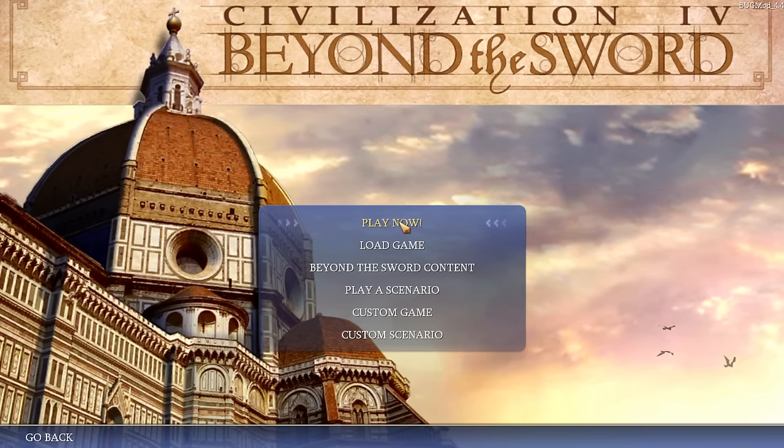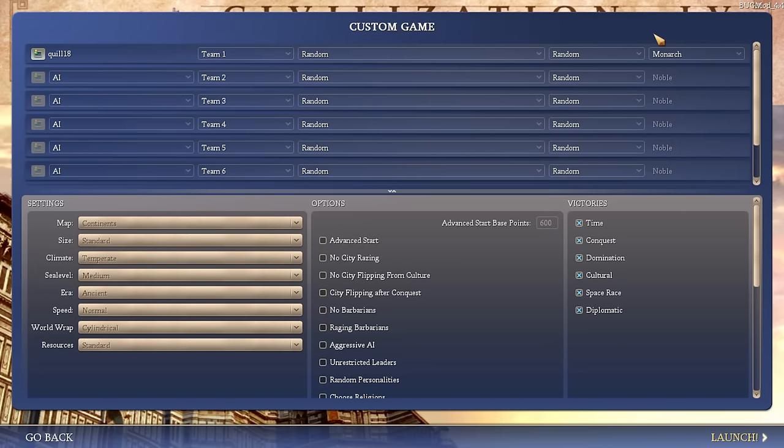We're going to go single player, go the custom game setup. I'm going to leave everything on random. I think I'm going to be wimpy and only go Monarch. Whereas in Civ 5 and Civ 6 we routinely beat the game on Deity, in Civ 4 the one unit per tile mechanics mean computer AI is only ever going to be so good at tactical combat, making it easier to catch up in those games. Not so much the case in Civ 4, and I'm kind of out of practice.